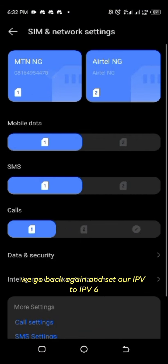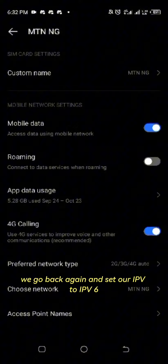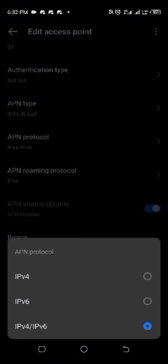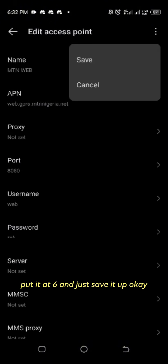Go back again and set the APN protocol to IPv6. So specifically for Mimify, put it at IPv6 and just save it up.